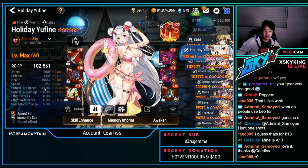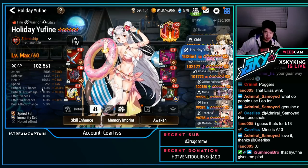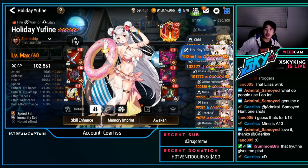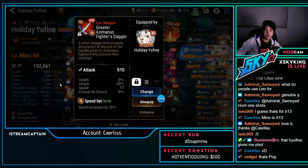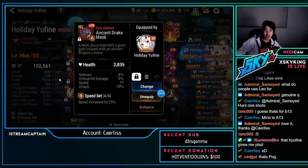Holiday Yufine — actually really nice: 3.6k attack, 1.3k defense, 15.4k HP, 255 speed, no effectiveness since this is against squishier units. Not really to counter Basars, but against units like Spectre Tenebria or Rylet — aiming for Junkyard Dog or Yufine to land burns and those burns will do a lot of damage. Really nice Holiday Yufine.